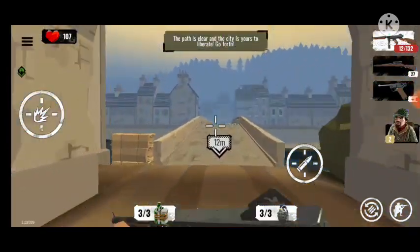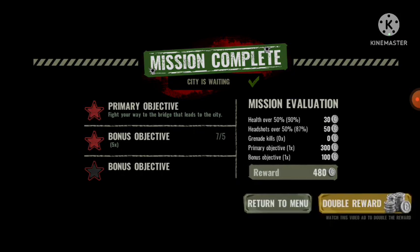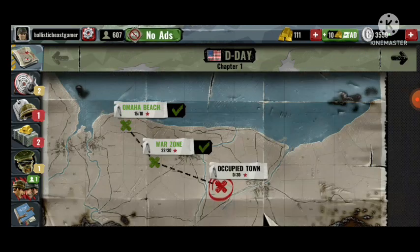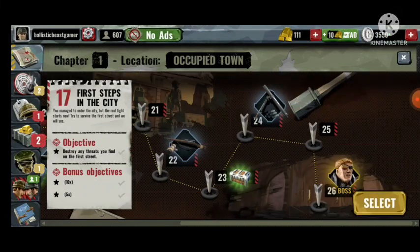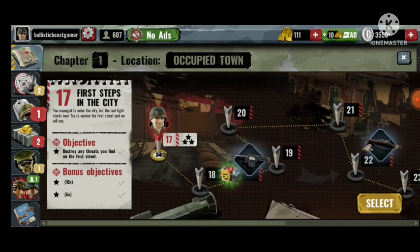Now we are in the city — the city is big! There might be a lot of soldiers hiding in the buildings. We got a normal supply crate — this looks like an event crate actually, with lots of chocolates. We completed Omaha Beach, completed the War Zone, and Occupied Town is the last one for today — then we have Stalingrad, Arnhem, and Fall of Berlin. I might end the video here, there's a boss fight at the end. It's already 17 minutes but a lot of that has been taken up by advertisements.